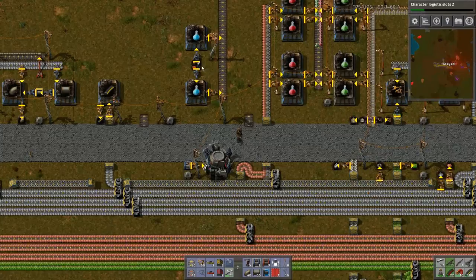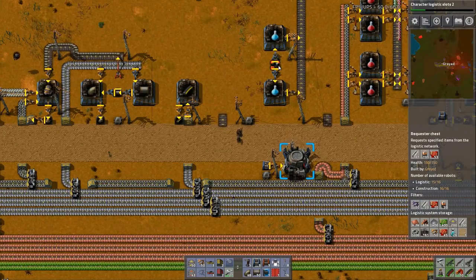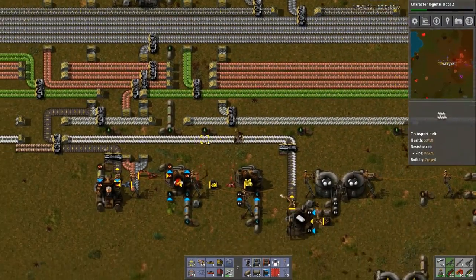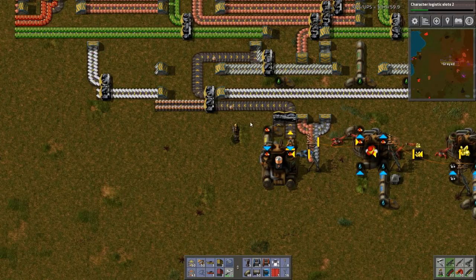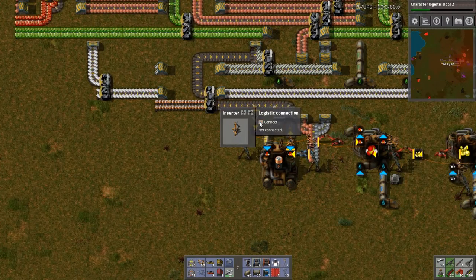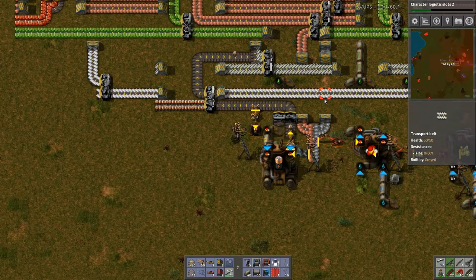I need to get the filter inserters automated. I have advanced circuits in the network, I have steel in the network. I need to get batteries into the network. Fortunately, I have a place for batteries here. Is this in the network? Yes, it is. So what we will do is just put a passive provider chest here. There is no power — we will give it power. And we will hook this one up to the logistics network and say: batteries — if you are at less than 50, start sucking in batteries for the logistics network.